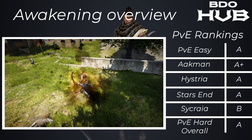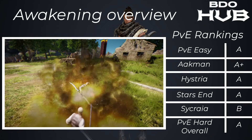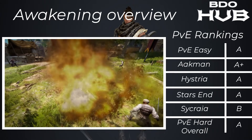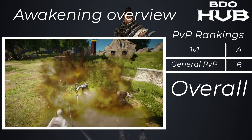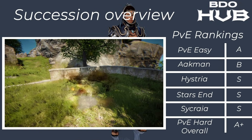The Awakened Hashashin — people are waiting for these, that's why I put them at the end. PvE clearing is an A. Akman A+, Hysteria A, Starzen A, Sycraia B, and PvE hard overall an A+. Some really nice damage and good grinding abilities. For 1v1s a solid A — nice grab, takes a bit of getting used to but very good. In general PvP a B, but overall this class is an A.